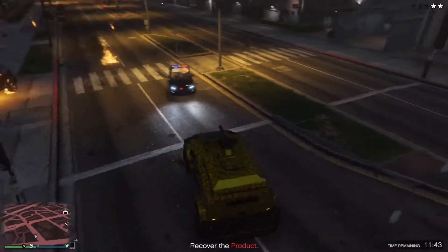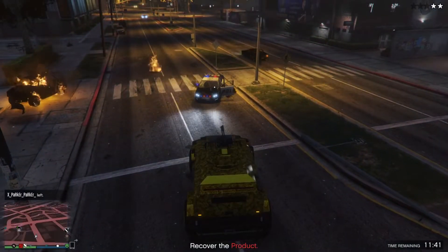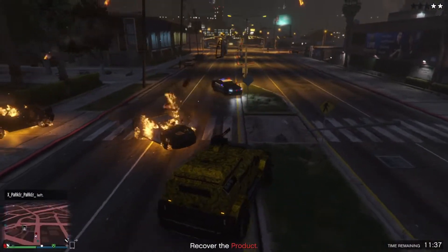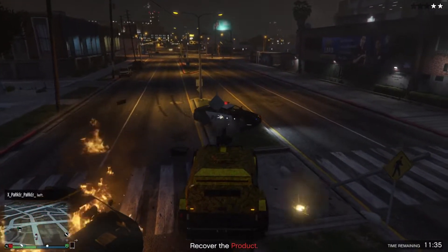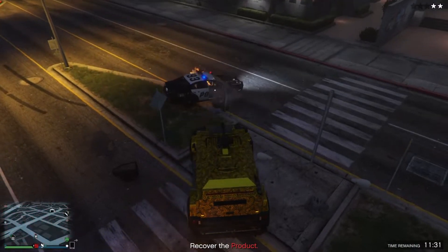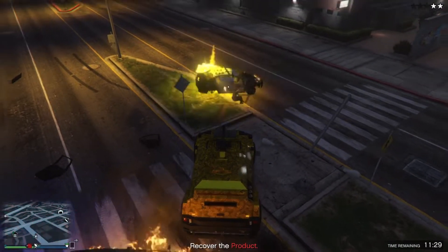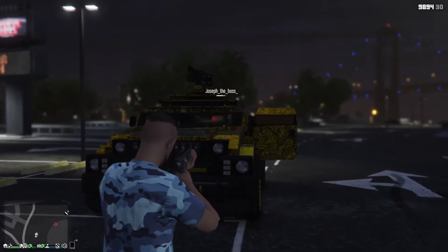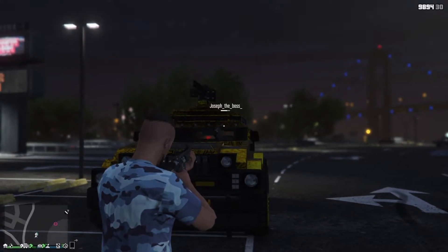Besides the gun on top, you also have guns on the front that the driver can use, just like on the Night Shark. The big difference here is that you have both the guns on the front and the guns on the top. The damage from the front machine guns is good, though the aim is of course horrible because it's a mounted machine gun. But the good thing is you can still use your drive-by weapons as the driver.